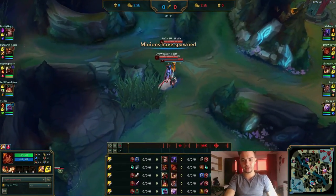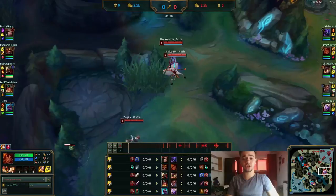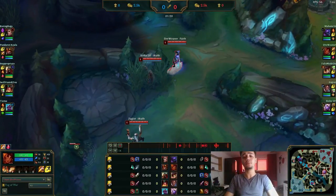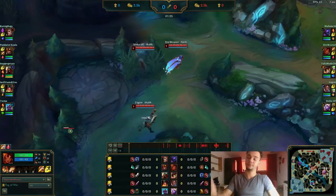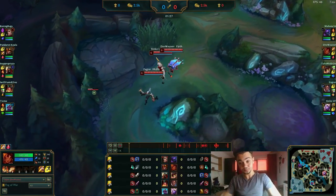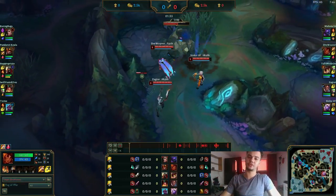Before I start the real thing, I want to talk about items. I'm going for Zhonya's as soon as possible after the first jungle item, because of the Zed and Jarvan combo, and even the Braum ult that might lock me down or Swain's CC spell. After that, either Rabadon's or Rylai's — probably Rylai's and then Rabadon's.